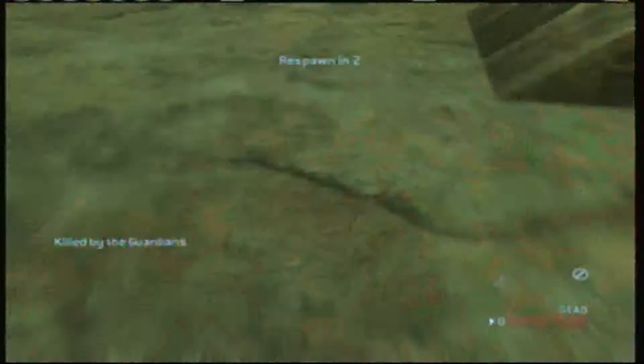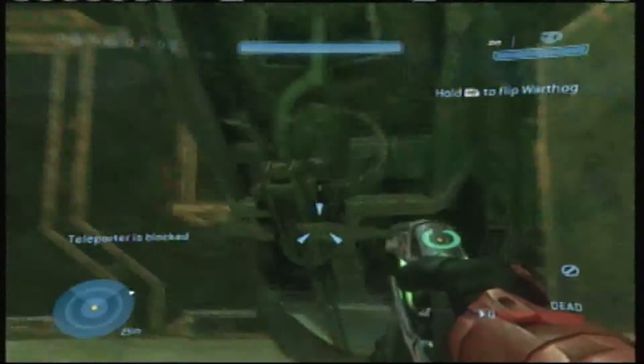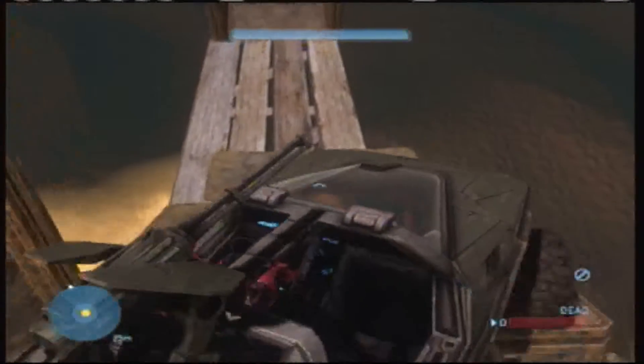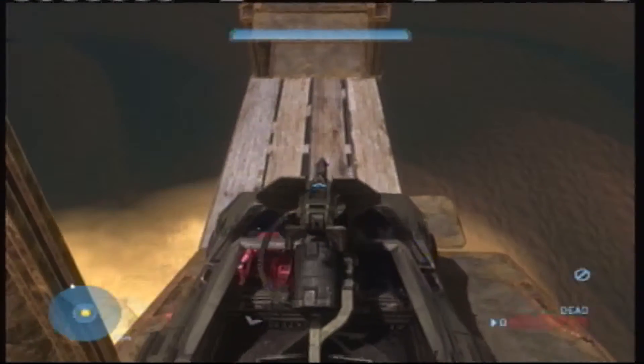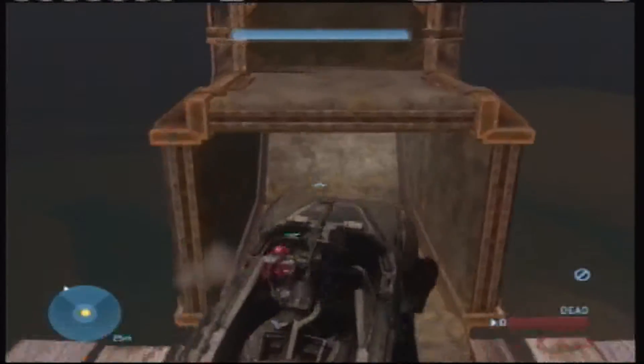But once it does get there, you're going to grab onto that, throw the regenerator, hold RB and that's going to flip a warthog down. You're going to go back into the overshield teleporter and there's your warthog. Just hold RB when you're going up that tube there - the regenerator is going to activate a man cannon and you'll go up that.